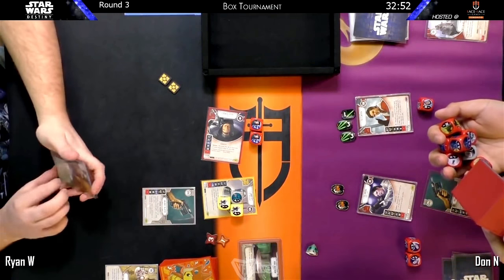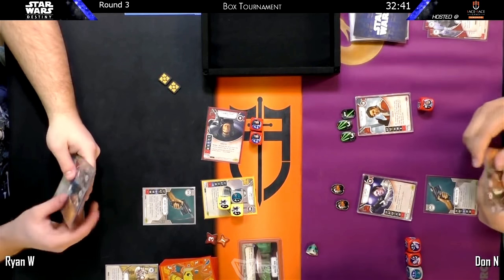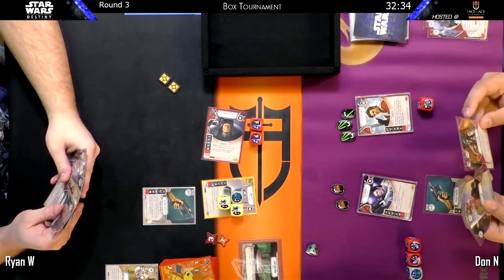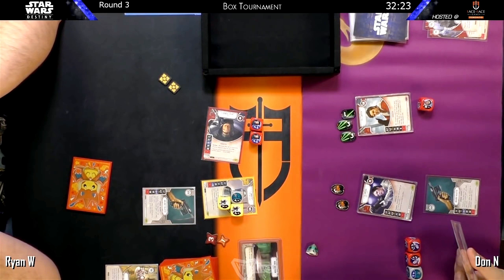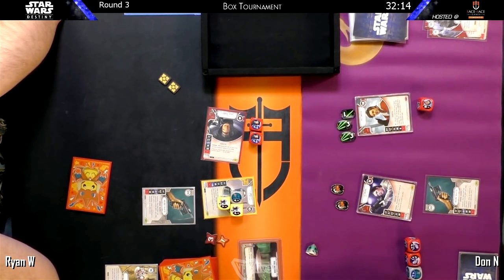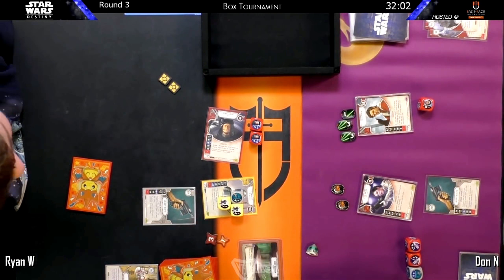Hit and Run is great if you have a control card on Django too. Knowing that he had the Holdout Blaster, hitting and running — putting the Holdout Blaster on Poe, hitting and running, trying to get two dice you can leverage. And you're not losing the redeploy. I think that might have been a good play. It's very easy when you watch a bunch of these games to offer your own feedback. Holdout Blaster is not a red dice, unfortunately.